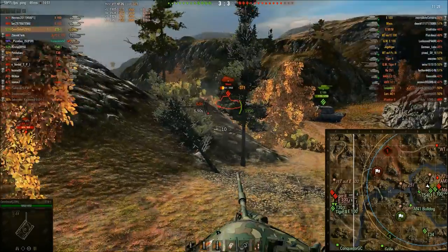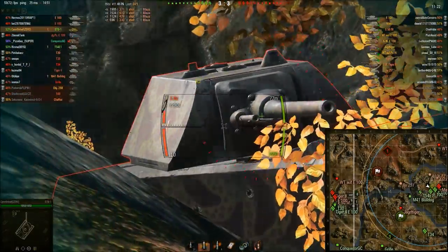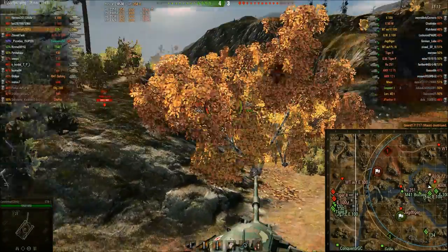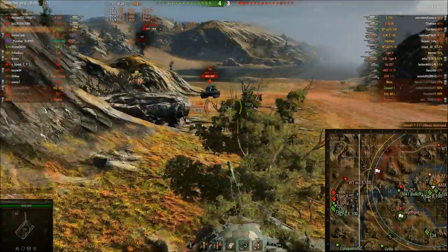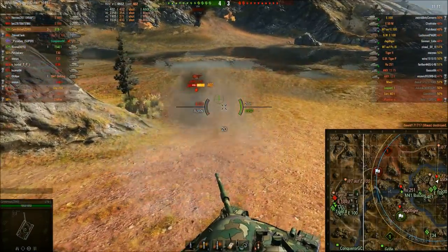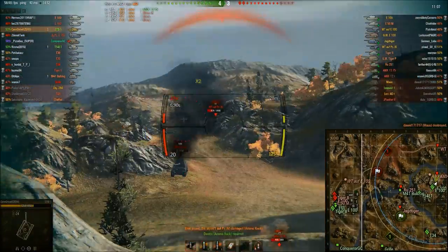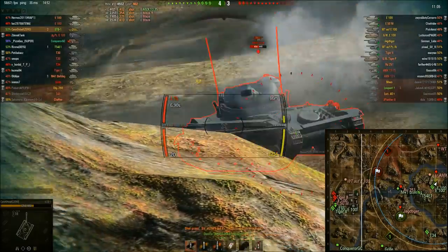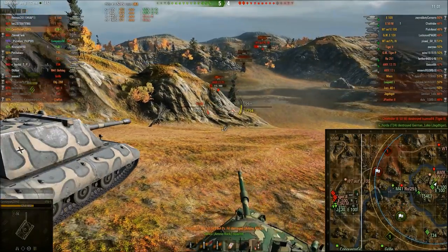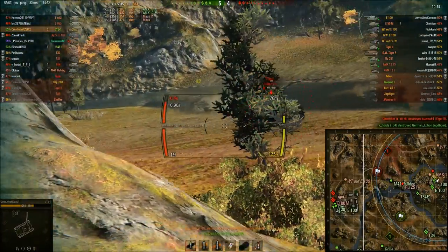You see it's an orange indicator but everybody can pen the Maus with 260 pen. My Object 140 will pen this Maus as well even though it shows an amber penetration indicator. If you hit it right on the flat part it's doomed to pen. The Maus — I personally don't know if I want to get it or not, because it's slow, it's unreliable, and it gets penned by everybody if they fire gold.